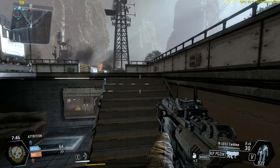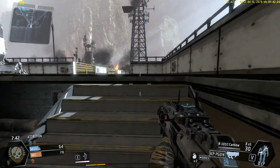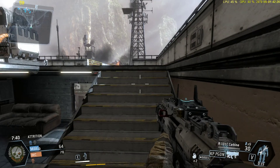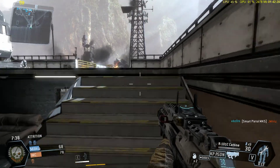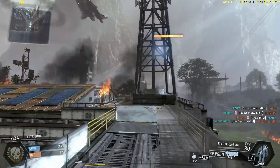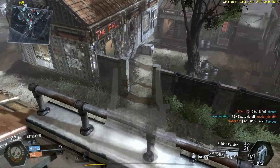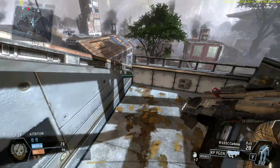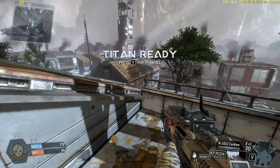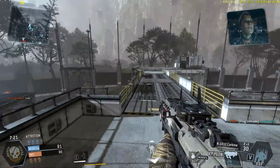They got me. The button is Q. It should say in the bottom left-hand corner. I rebound mine but I can't remember what it is — it's on my mouse. Alright, I'm set. Doesn't last very long. My bad, Joel. Sorry I shot you in the face.